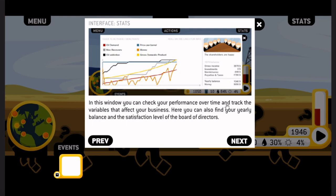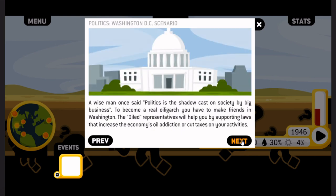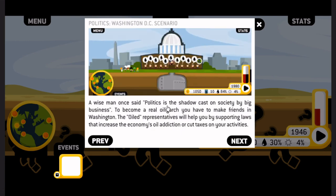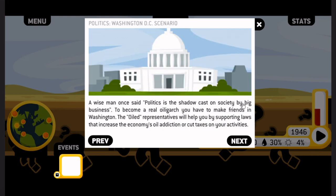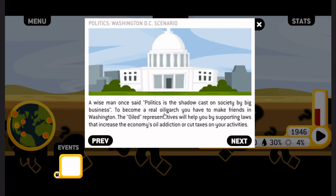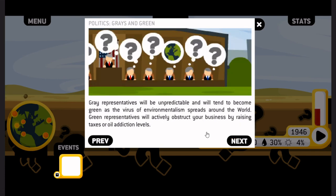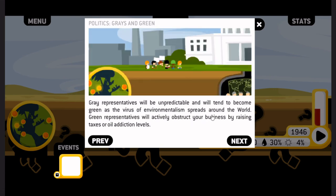In this window, you can check your performance over time and track the variables that affect your business. Here you can also find your yearly balance and the satisfaction level of the board of directors. A wise man once said, politics is the shadow cast in society by big business. To become a real oligarch, you will have to make friends in Washington. The oiled representatives will help you by supporting laws that increase the economy's oil addiction or cut taxes on your activities. Gray representatives will be unpredictable and will tend to become green as the virus of environmentalism spreads around the world.